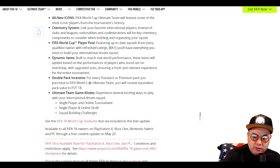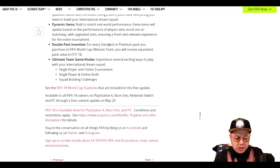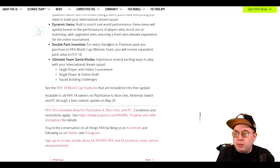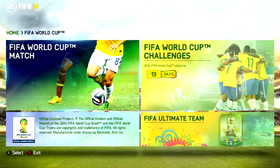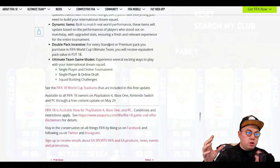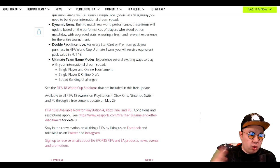The double pack incentive is the big tell — for every standard or premium pack you purchase in FIFA World Cup Ultimate Team, you'll receive an equivalent pack value in FIFA 18. Which means it's going to be a completely separate Ultimate Team mode, just like they did four years ago in Brazil. Back then they gave pretty much the same game modes — you could play through the World Cup in career mode or create your own. For Ultimate Team it was a different mode that also played differently, which was fun and refreshing. Since the player pool is really shrunken down, your odds of packing a better player are much higher — pack odds by that logic should be a lot better.